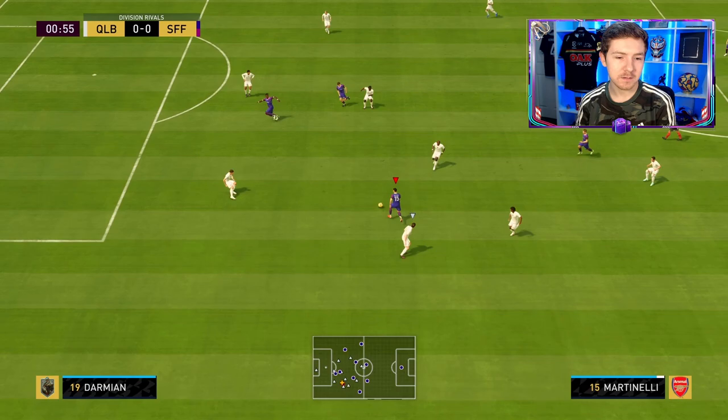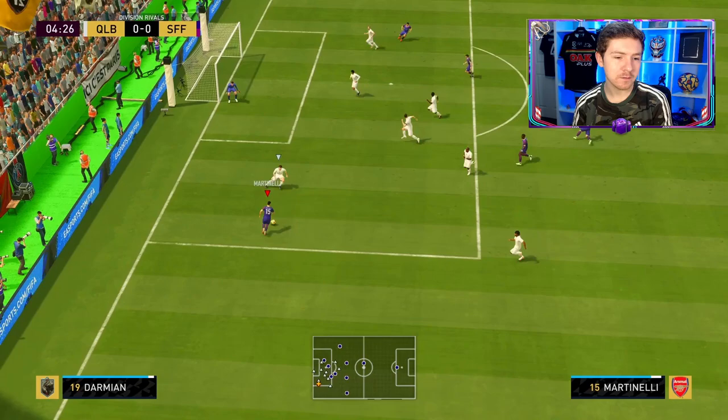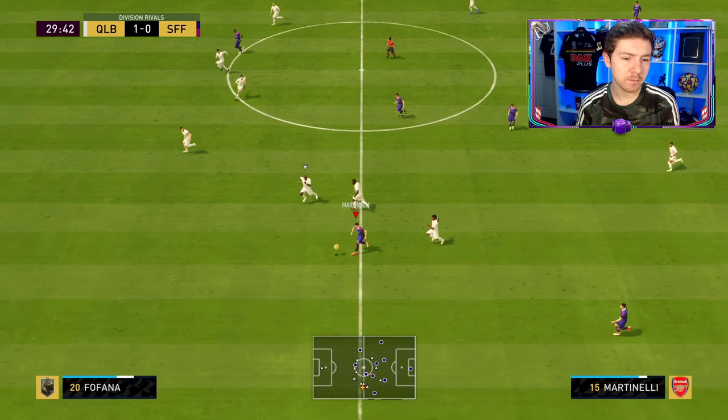He goes from 90 dribbling to 98 — that's pretty mad. For his debut he's going to get a good test because he's up against Team of the Year, so Flashback Ferran and I forgot who the right-back was but it looks like a good card. He takes on one, gets round another — let's hit the finesse shot. I should have passed it there, I got a bit carried away because of the player review.